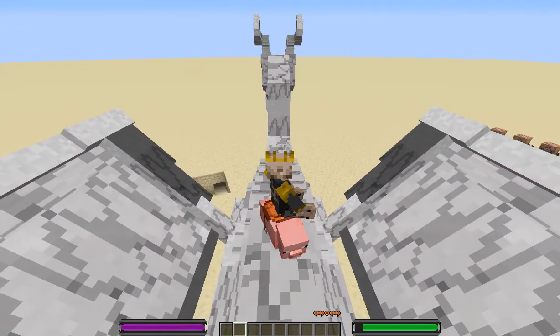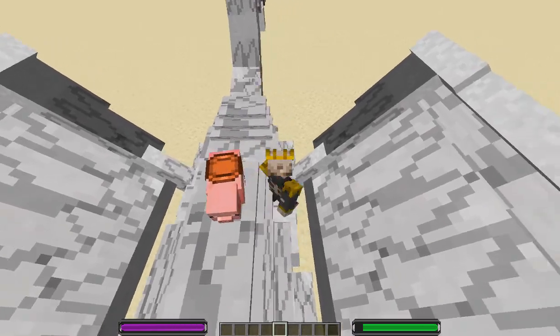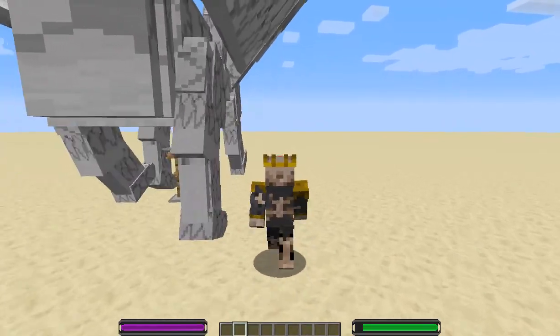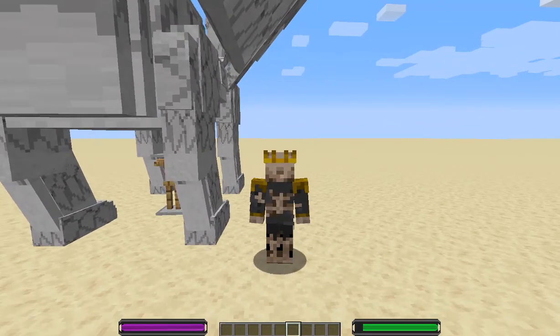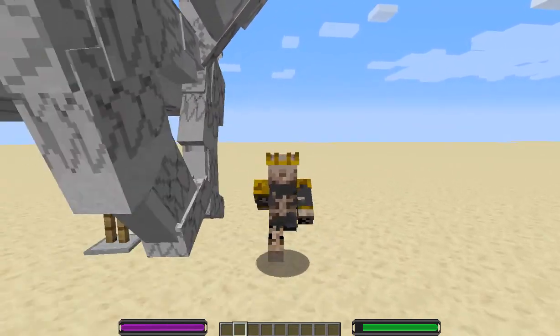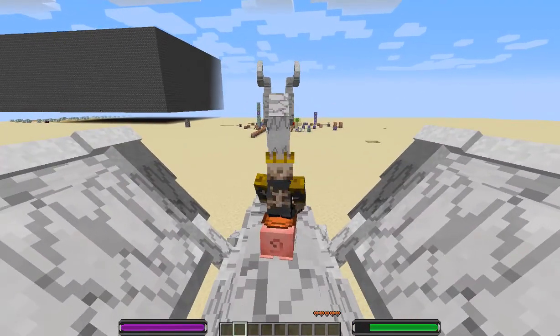Anyway, you can sit on it and fly with it. The controls are 1, 2, 3 — basically your first three hotbars. The second hotbar is for walking and flying straight, while the first hotbar is to increase altitude.